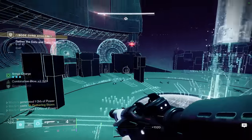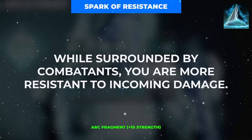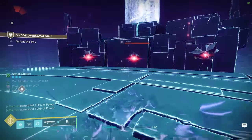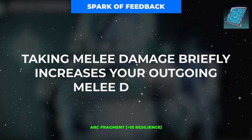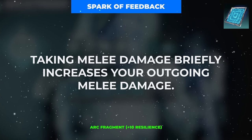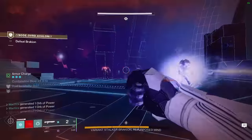Let's start with those 4 fragments, beginning with the Spark of Resistance, which grants a 25% damage resistance buff whenever you are within 15 meters of 3 or more enemies. This buff not only makes us even harder to kill, but also makes it a whole lot safer to take advantage of our second fragment, the Spark of Feedback, which grants a 75% melee damage buff for 5 seconds anytime we receive melee damage from an enemy. This buff stacks with Combination Blow as well.